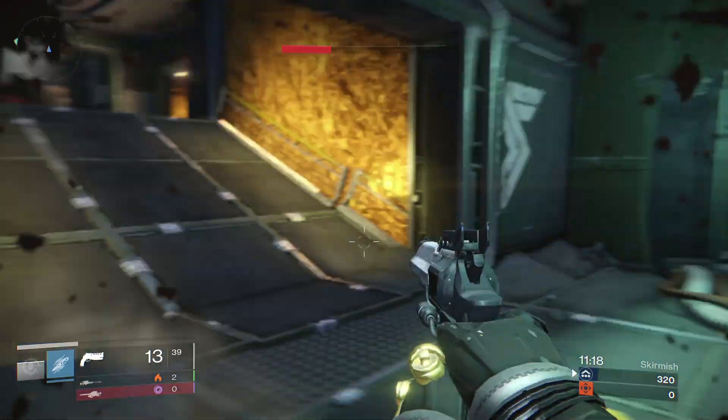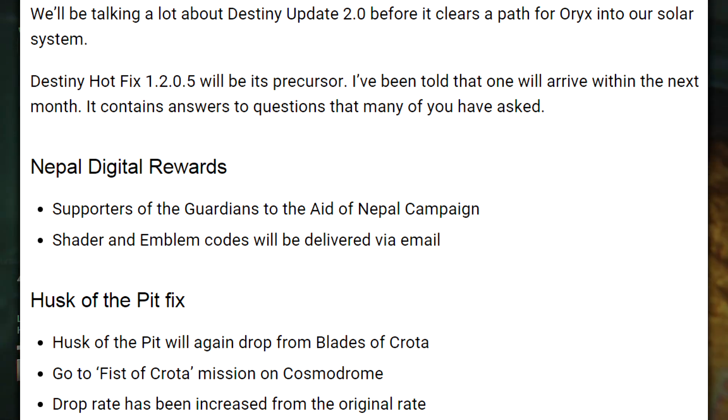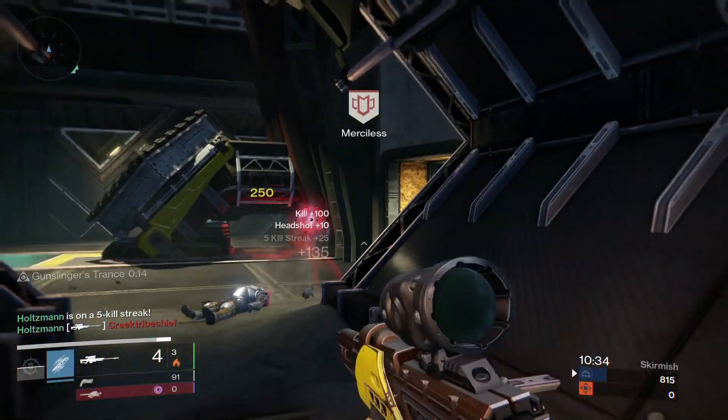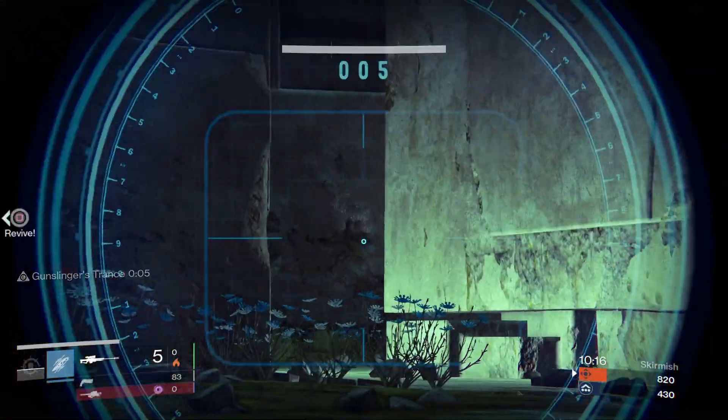Finally, within the next month we will be seeing a hotfix that will do the following: fix the Husk of the Pit drop rate and increase it from its original rate. We'll also be getting an email with the Nepal shader and emblem. This patch will also be the precursor for the 2.0 patch, so once we see this one come out, 2.0 is just around the corner.